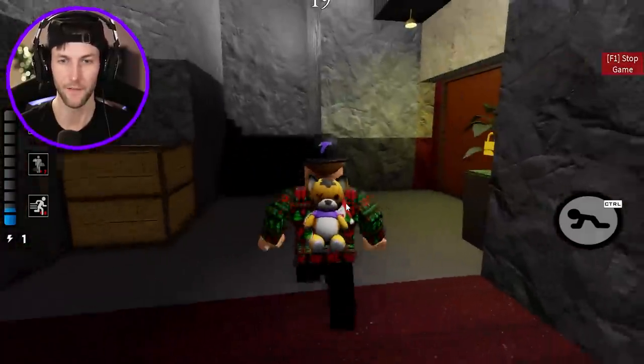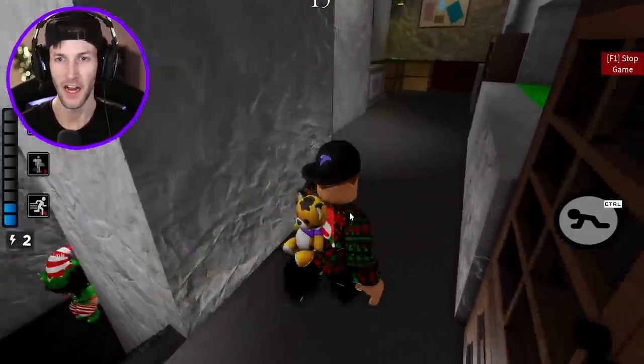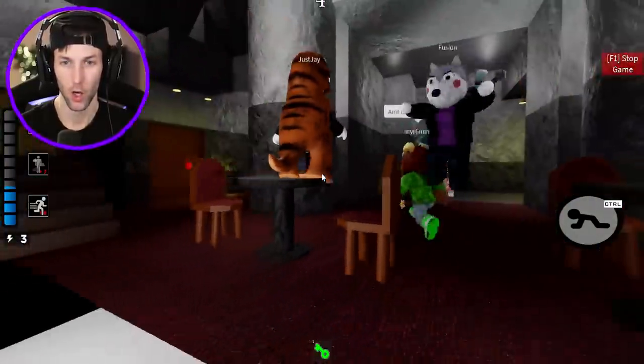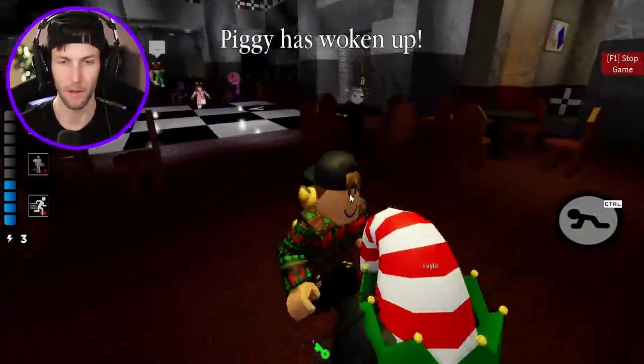I just realized that I forgot to change the code, so I'm sure someone's gonna be able to get the gun. I need to remember to change that code, but I gotta do it every round. And there's a dinosaur here — who let the dinosaur into the ballroom?